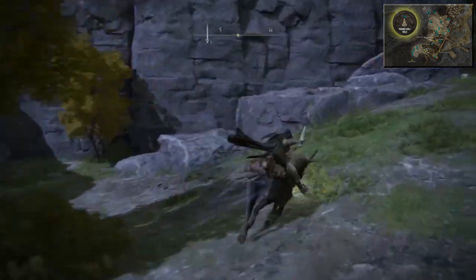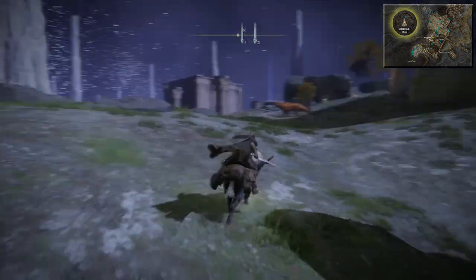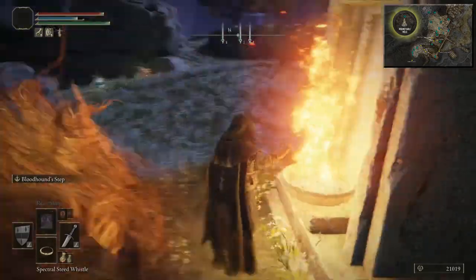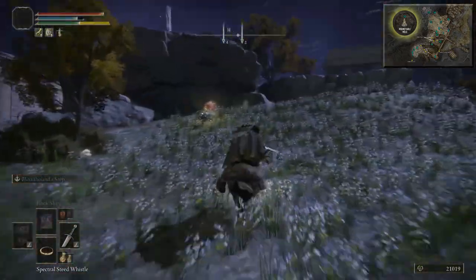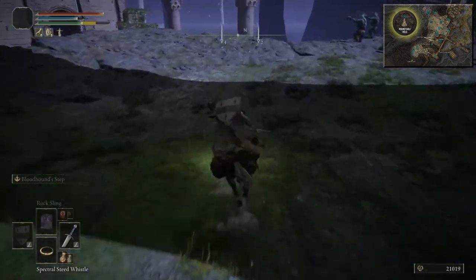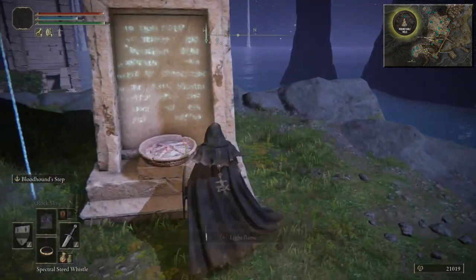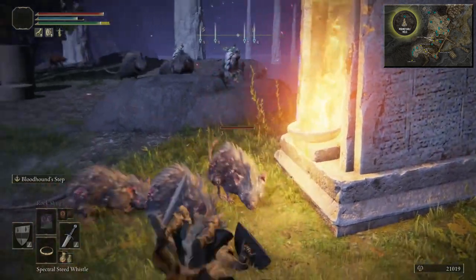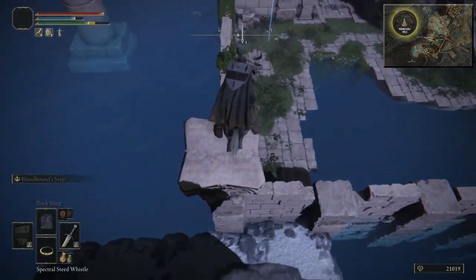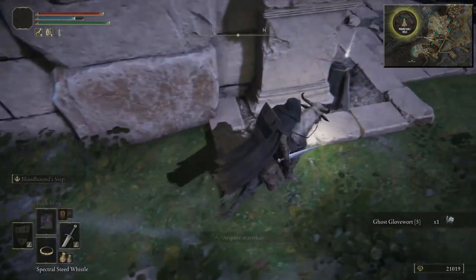If you keep along this southwest wall, you shouldn't hopefully trigger these enemies roaming around. This one over there looks like that boss from earlier — the Red Wolf. I'm just going to light that flame and then continue north. Try to obviously evade the enemies as best you can. There's Flame Number 5. See those ruins over there to the west? That's what we're going to drop down to. I'm going to jump onto that pillar — jump onto the pillar, drop down. Get this Ghost Glovewort number 5, and then get this Golden Rune 12 around the corner.